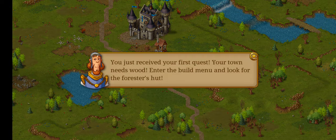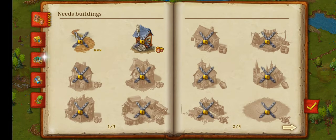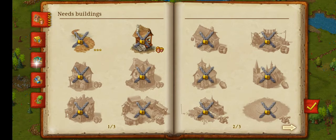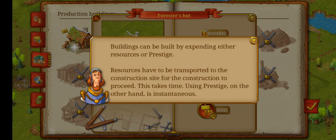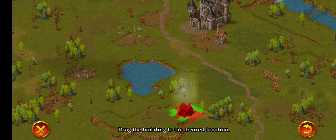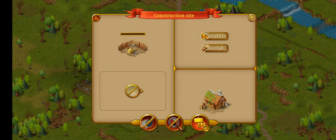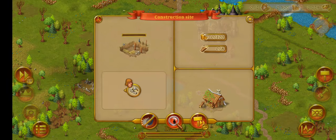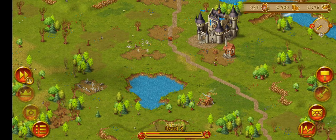You've just received your first quest — your town needs wood. Enter the build menu looking for the forest hut. We get 5 prestige and 20 bird for building a forest hut. Buildings can be built by expending either resources or prestige. Resources have to be transported to the construction site, which takes time. Using prestige on the other hand is instantaneous. I love that word — instantaneous. We have to unassign this guy and assign him here, but obviously we have prestige so we can just fast forward. And boom, it's built.